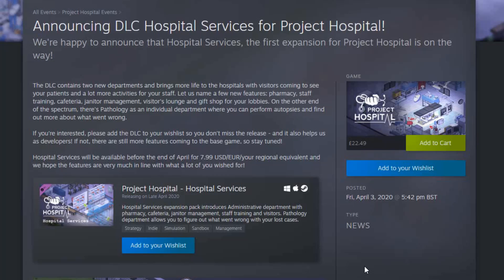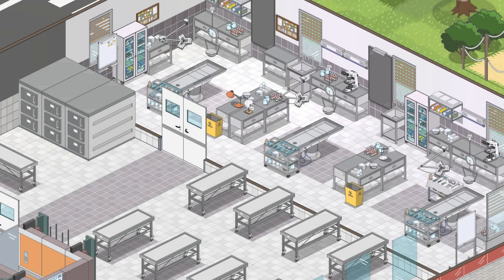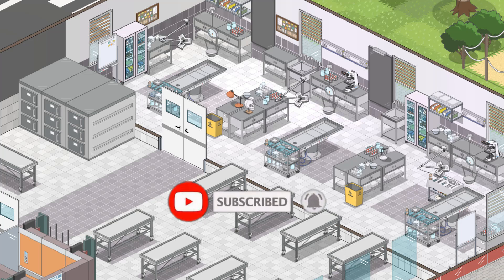Let's address each of those new features separately. The first department we definitely know is coming is pathology. For pathology to be useful, I think we're going to need an increase in how easy it is for patients to die in the game. Here you can clearly see a morgue with a pathology lab behind it. For this to be a real department with real use, we're going to have to see more patients die in our hospitals.